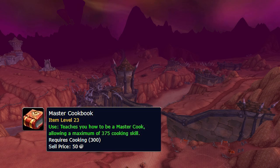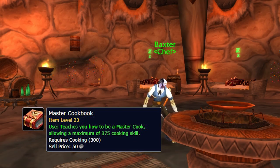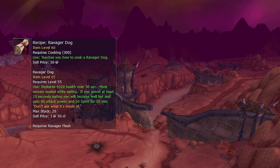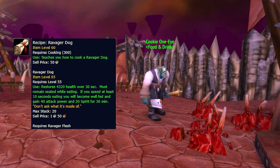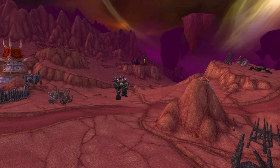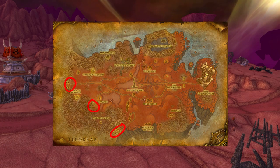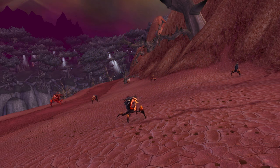Simply purchase the Master Cookbook from Gaston in Honorhold if you're Alliance, or Baxter in Thralmar if you're Horde, which allows you to skill up to level 375. To go from level 300 to 325, pick up the Ravager Dog recipe from Sid Lombardi inside the Inner Honorhold for Alliance, or Cookie One-Eye in Thralmar for Horde. This recipe is a valuable buff food and the meat drops from Ravagers in the south-western part of Hellfire Peninsula, making it extremely convenient to skill up alongside leveling.